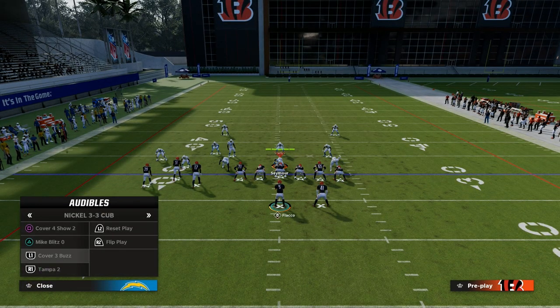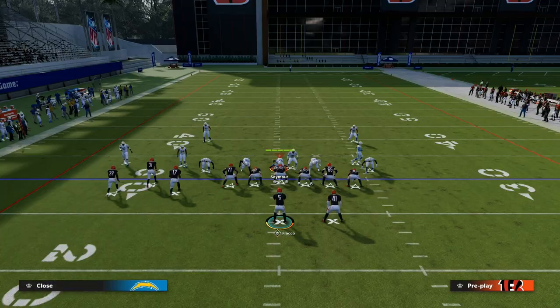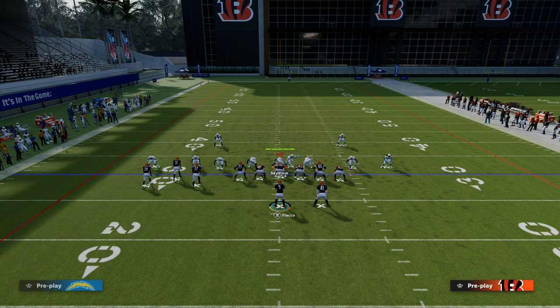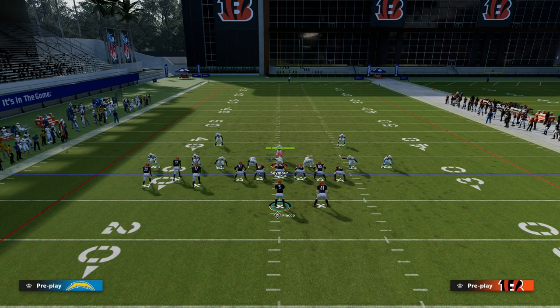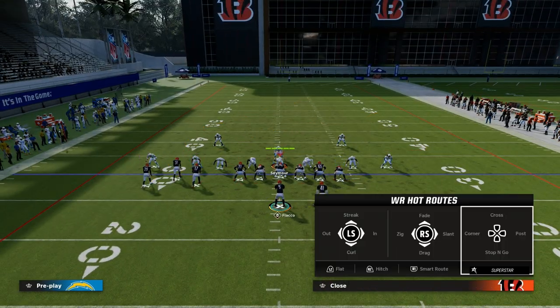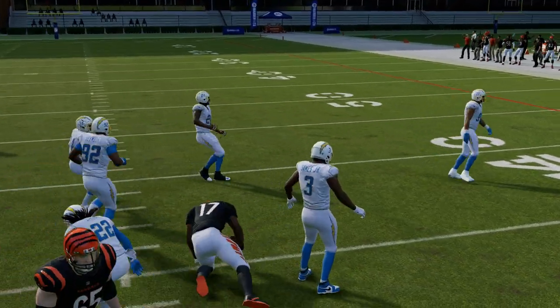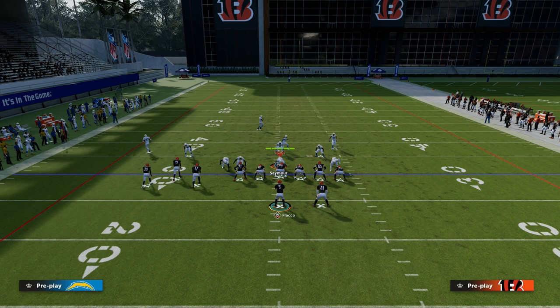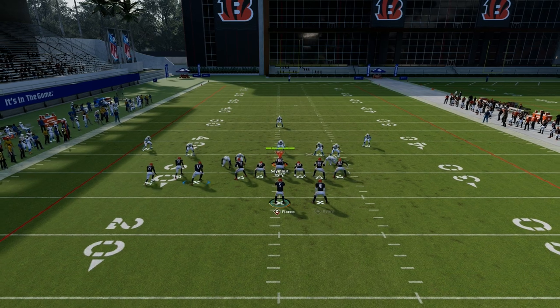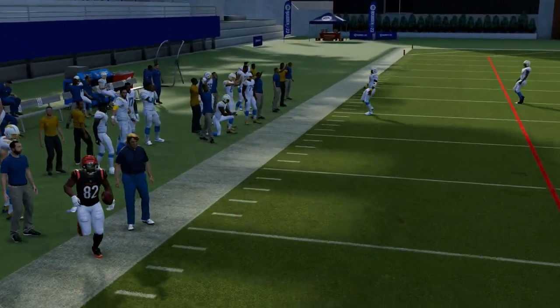This is also extremely effective if your opponent is blitzing — sending heat with the user in the middle of the field. You do have a six-man pass protection. It's all about where the user goes: you've got your drag and you've got your post, and either one is going to be wide open. You can also put a crosser to the tight end and the crosser will oftentimes get there faster, allowing you to throw against any kind of hard flat coverage.